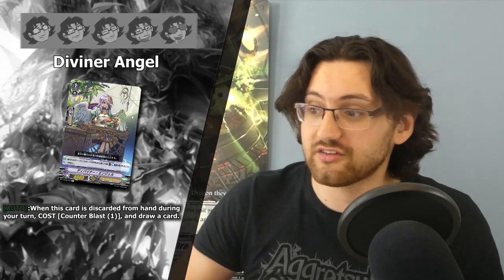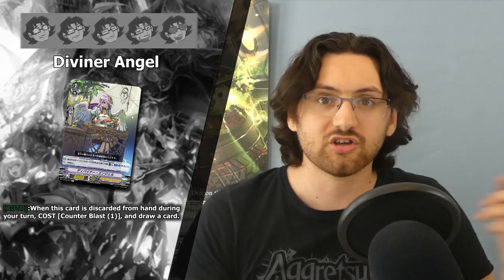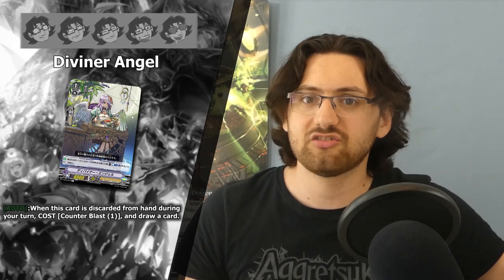Now we get to a new mechanic for Oracle Think Tank — focusing around discarding certain cards. Starting with the grade one, Diviner Angel, her skill is: when this card is discarded from your hand during your turn, Counterblast 1 and draw a card. This is similar to Narukami, but in this case the specific card itself needs to be discarded. In Oracle Think Tank we have cards like Victorious Deer that don't discard for costs, so you can synergize with that. But I don't think this is a great card right now, as we don't have a lot of discard synergy, it can't be called to the field, and you also need to pay a Counterblast — so you don't get a real benefit.